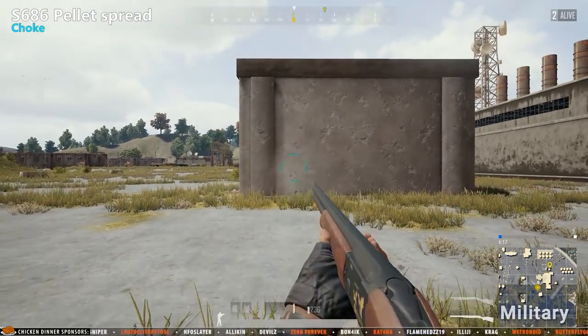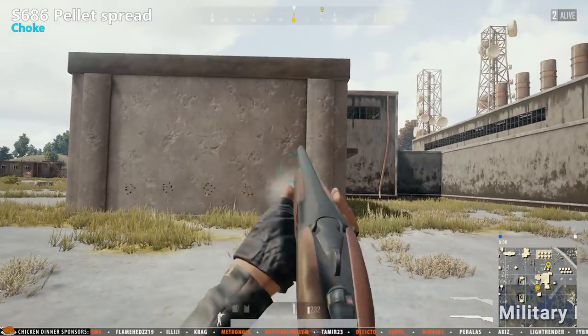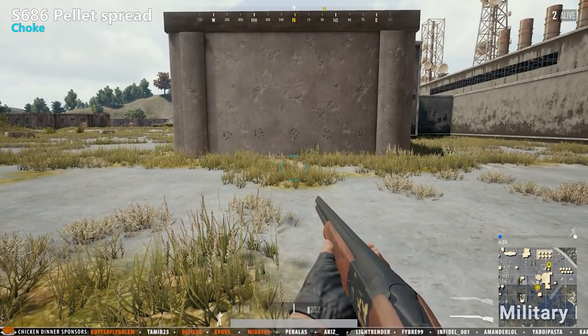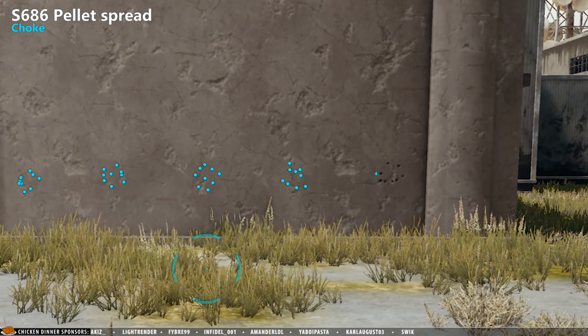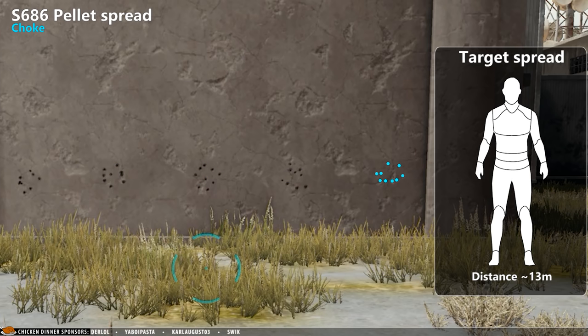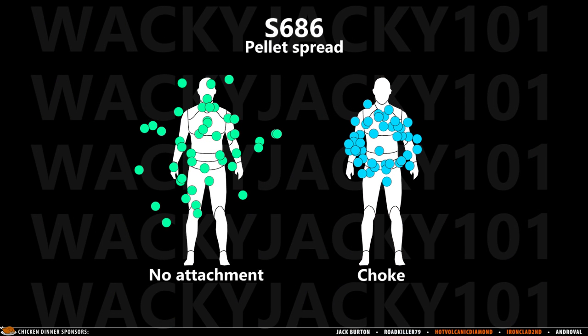But what if we attach a choke to the shotgun? The purpose of the choke is to reduce the pellet spread, and that is very obviously what's happening here. Now almost all the pellets are hitting the target, giving almost perfect accuracy on this distance. When comparing the test without any attachment and the test with the choke, the improvement is huge. The choke significantly improves accuracy and makes the shotgun deadly accurate on up to 10 meters, as all pellets would hit at this distance.